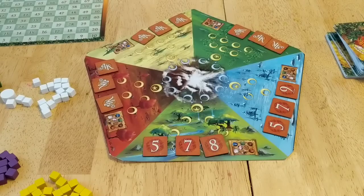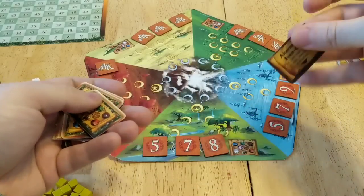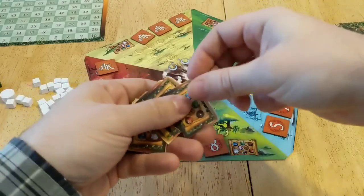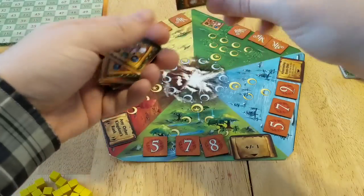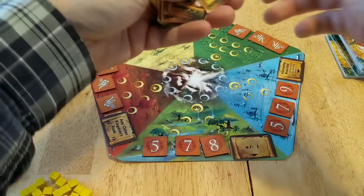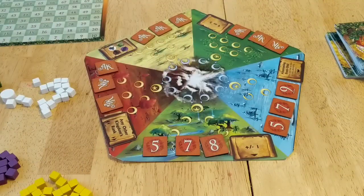Next, take the decree cards, shuffle them all up, and place one decree card out at each of the realms. What these do is determine how you can play cards in each realm.